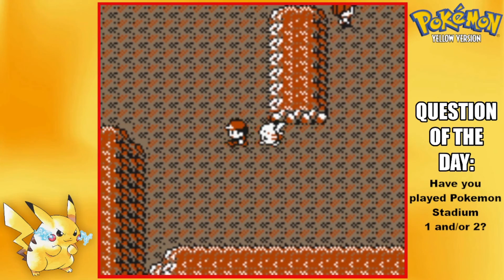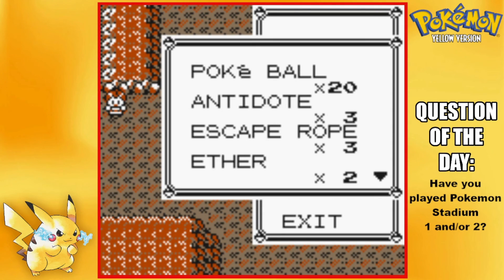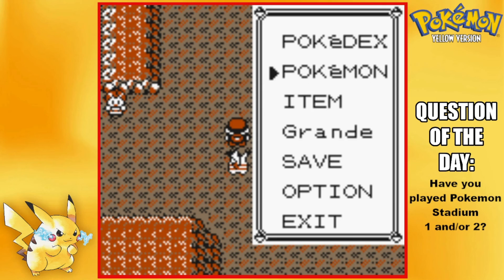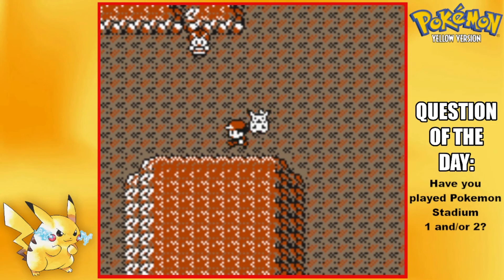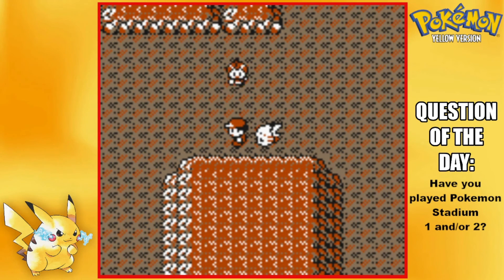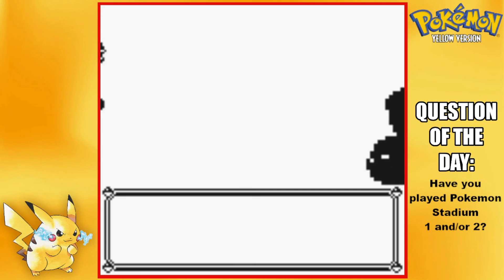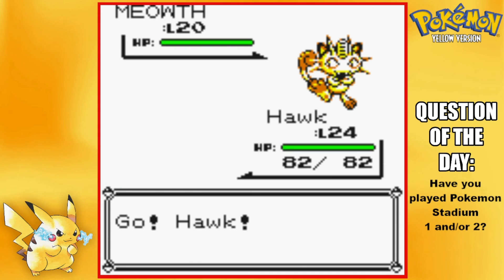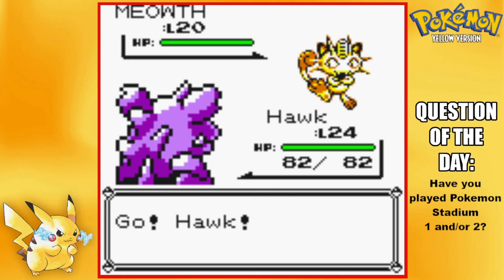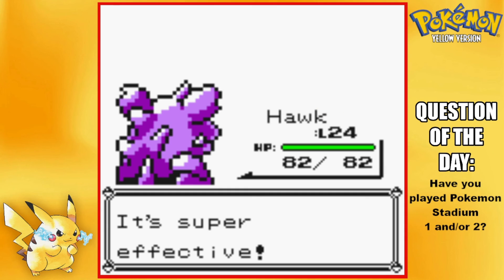I don't want to skip over too many trainers. Wait, I think we're actually at the end already — I'm pretty sure that's the end right there. Apparently there are no items here at all — what the heck. Yeah, I think that's the end after this trainer. My timer actually just went off — pretty good timing! We've got Meowth — go for Double Kick.